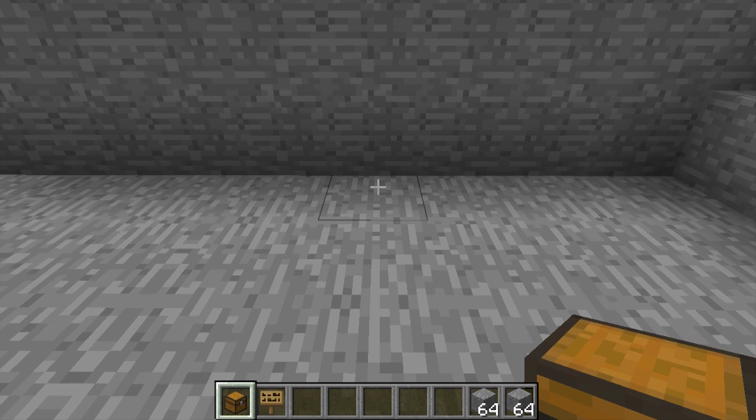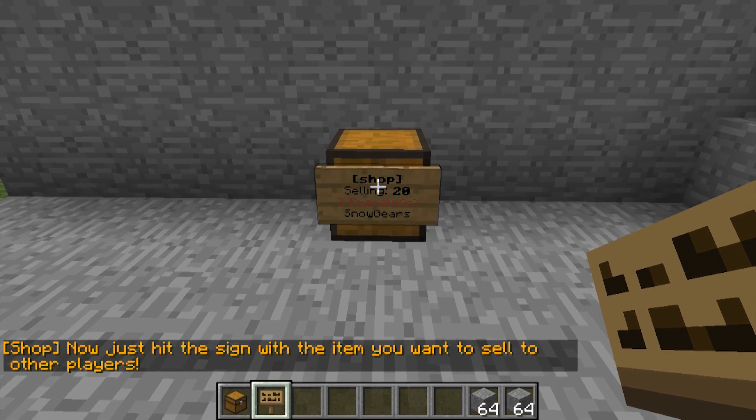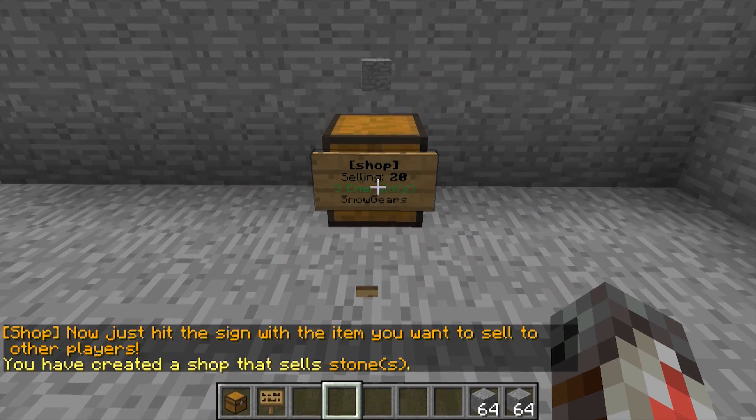In this example, we will create a basic shop that sells 20 stone for 3 emeralds. So we are selling 20 stone for 3 emeralds, and since we are selling, we type "sell." Then you just hit the sign with the item you want to sell — which is stone — and you have a shop.